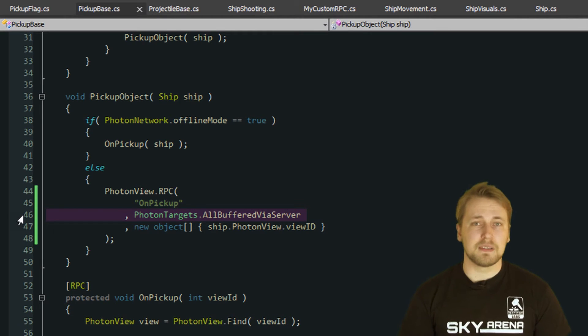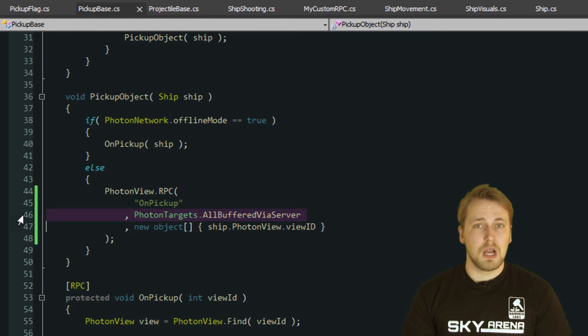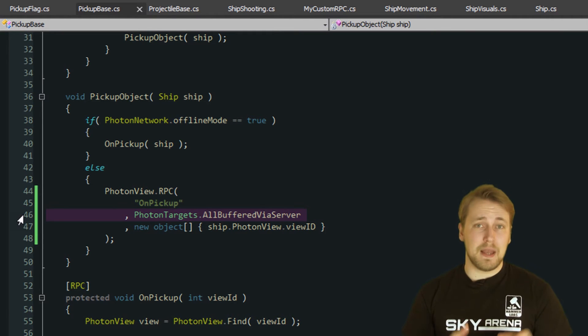The buffered part is very important here. It means that Photon remembers that this RPC was sent for all future players. So if a new player connects after the pickup has been collected, he will still get the message and hide the pickup as you would expect.